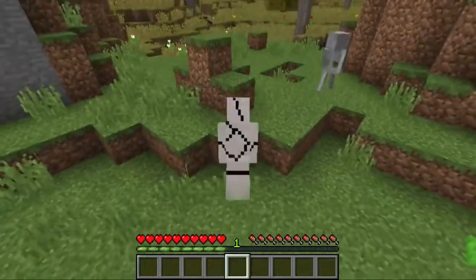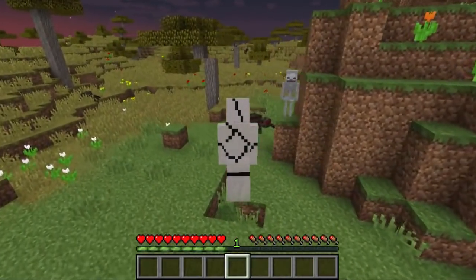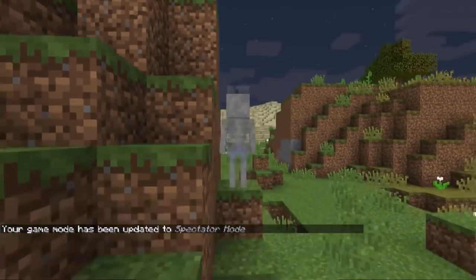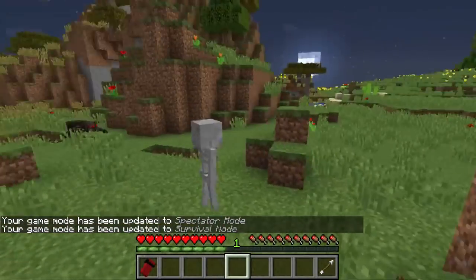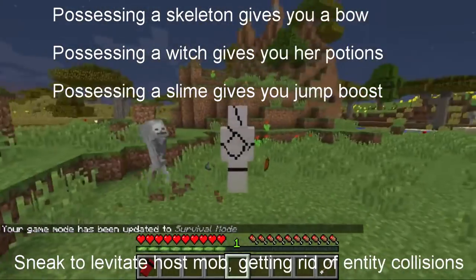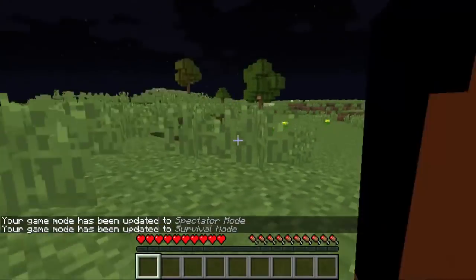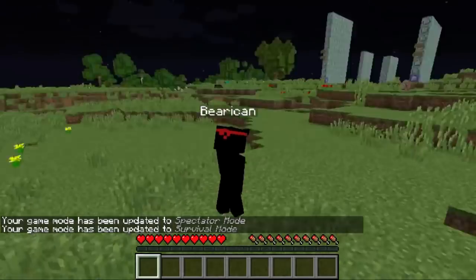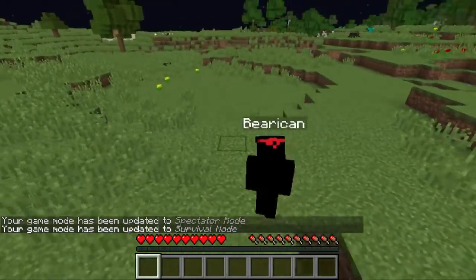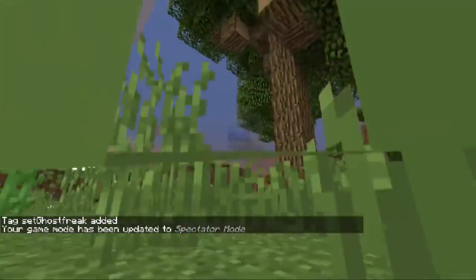Let's try possessing this skeleton. The mobs that you get special abilities from possessing are skeletons, endermen, and witches. For an enderman you get an ender pearl and you can teleport. Ghost Freak can also possess other players — if I take control of a player here, you can see I'm actually controlling them just like a mob, which is pretty cool. If you look down, you release them.